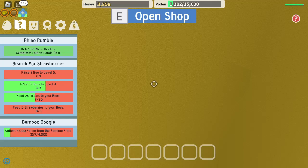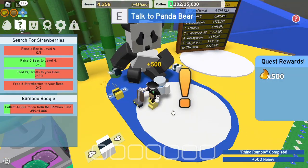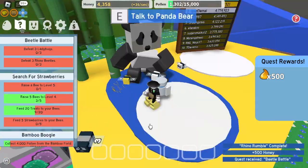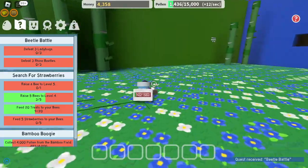Who needs stairs — just jump over there! Super easy, take the shortcut. Now it's three ladybugs and three rhinos, so I'll have to wait for them to spawn back.